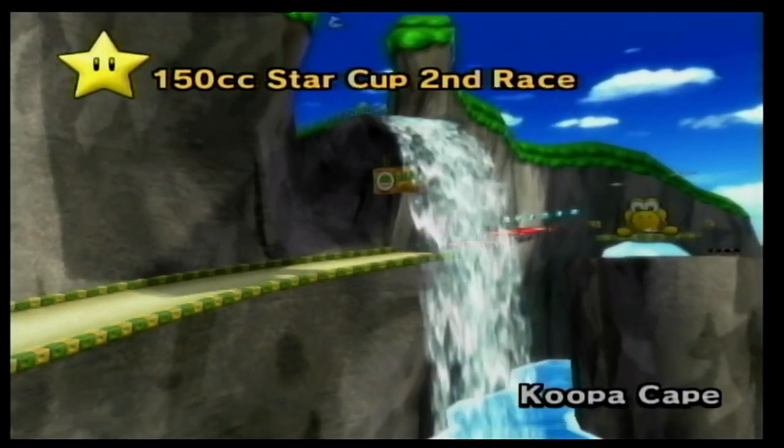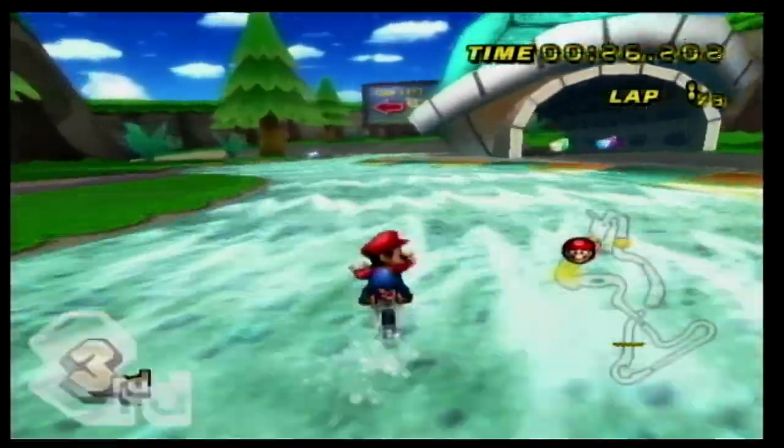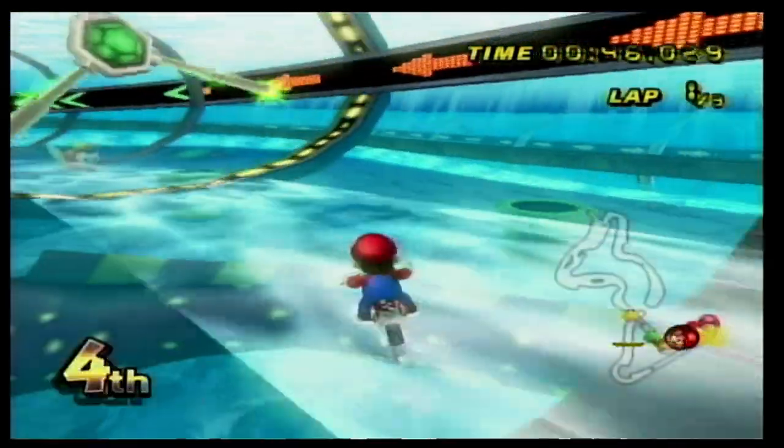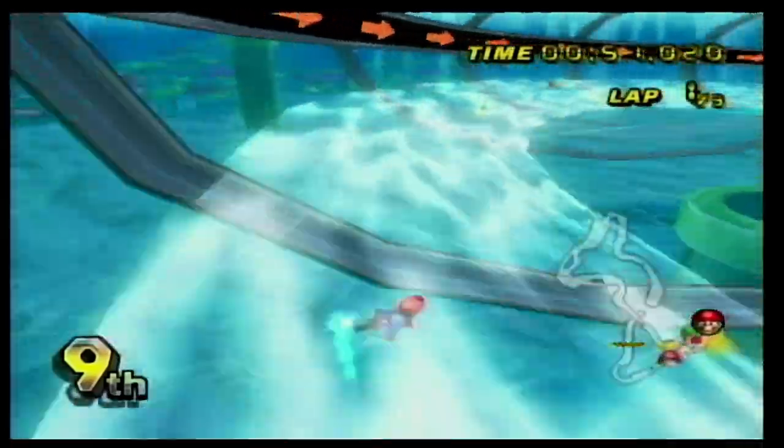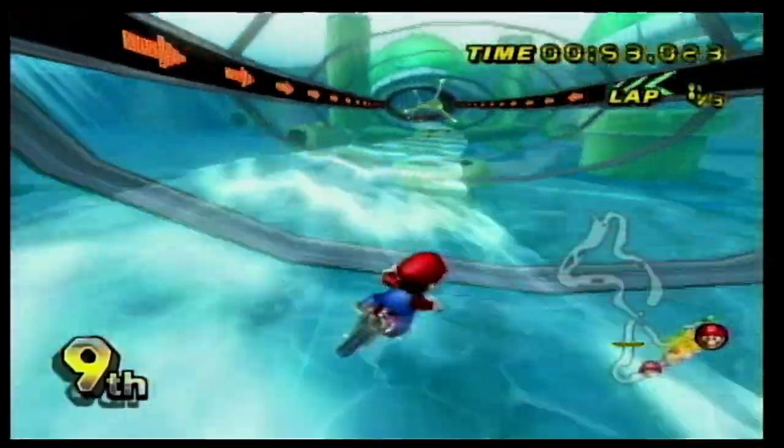One we also have to have is Koopa Cape. This one is really fun. You go into a river section and then into a tube. The tube is clear so you can see stuff that's underwater, which is really just awesome. In the tube there is also flowing water so you go super fast while dodging electric spinny thingies.